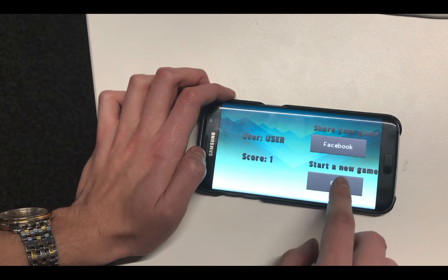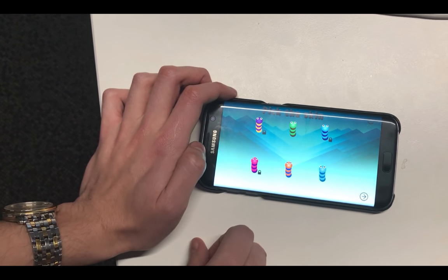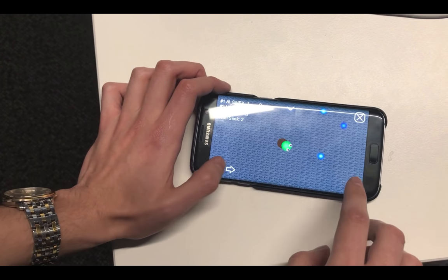If we go back to the starting page and go to the skin selection page, you can see that the green snake skin has been unlocked. We can choose the skin and become a green snake.